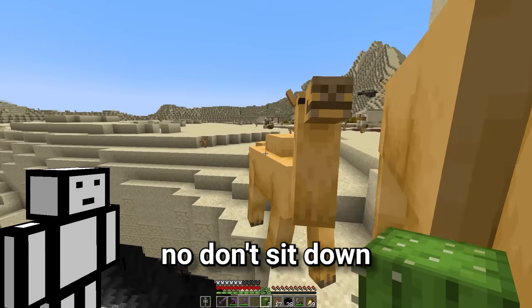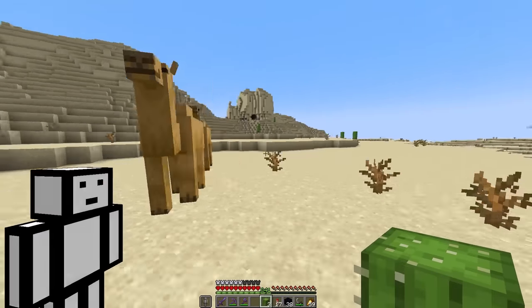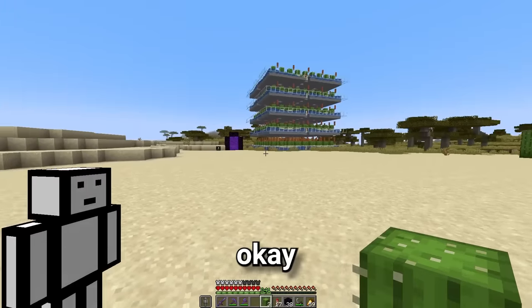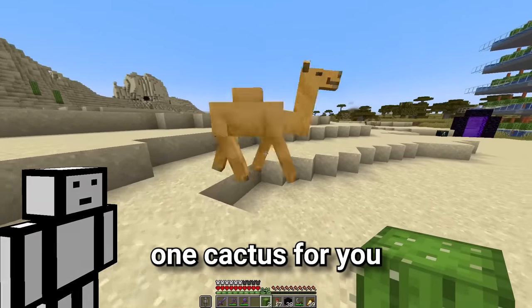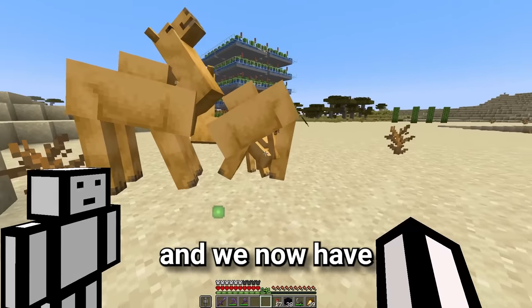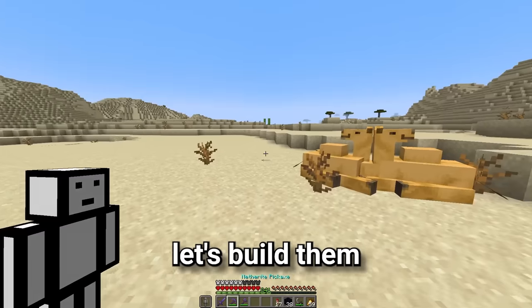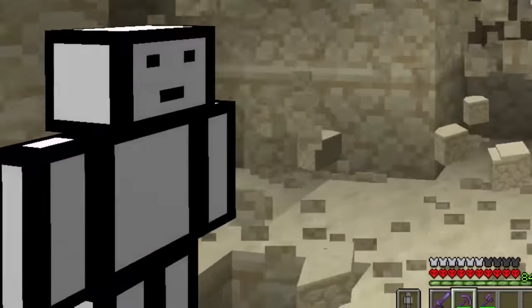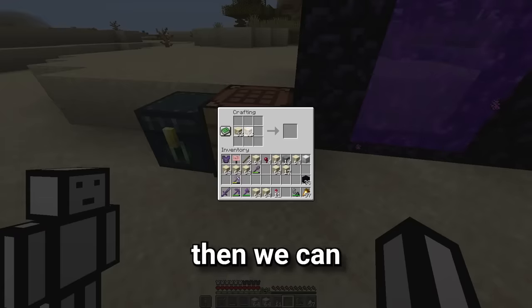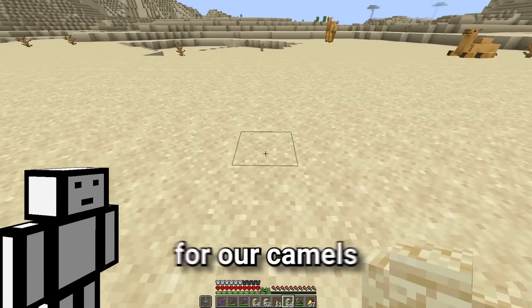Don't sit down. I think we're leaving a camel behind. Okay, and now that we've got two camels here, we can start to breed them again. One cactus for you and one for you. And we now have four camels. So whilst we're waiting for these guys to be able to breed again, let's build them an awesome enclosure. I think we'll use sandstone for this. Oh, it's so satisfying.